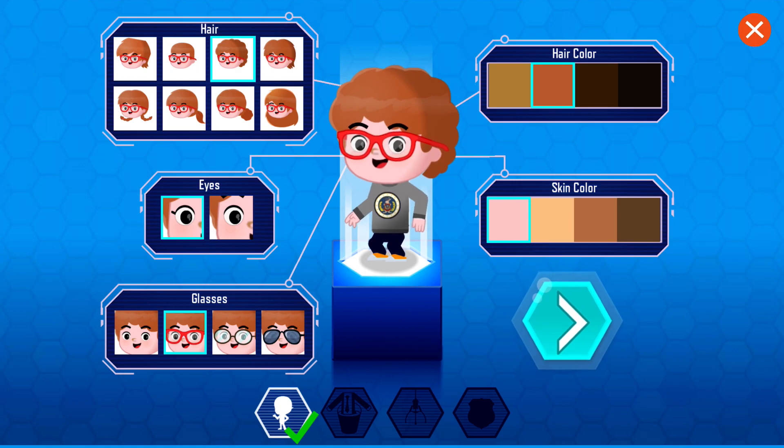Greetings, soon-to-be Odd Squad agent. Choose how you'd like to look. That's right, I'm talking to you with the nice eyes. Or hair. Or maybe glasses. But also maybe not glasses. Tap or click the arrow when you're done.